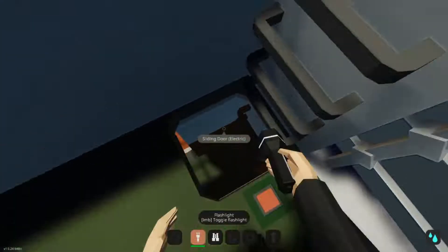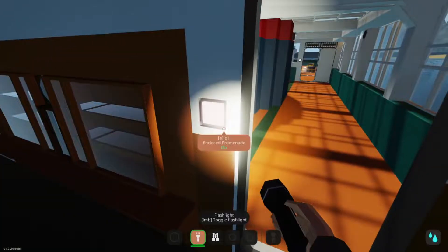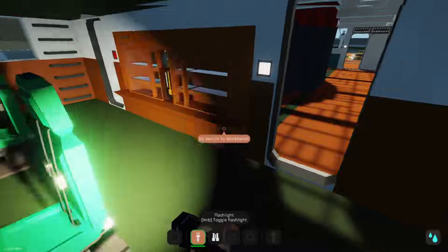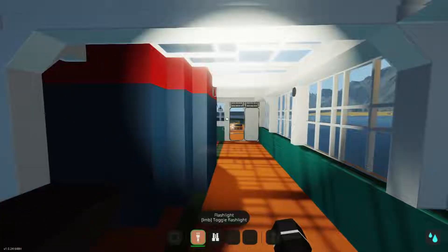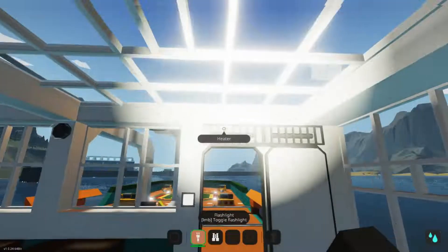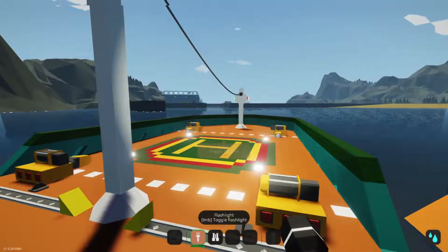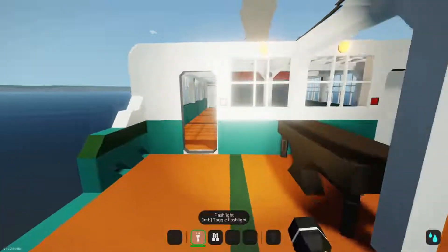Going to turn on the lights because it's creepy. Going down here — it's some type of dining room. Here are the old passenger seats; it says 'deprecated,' which means old, I think. We also have heaters, though I don't know how to turn them on. And here are the things for the helicopter, blocked by this useless rope.